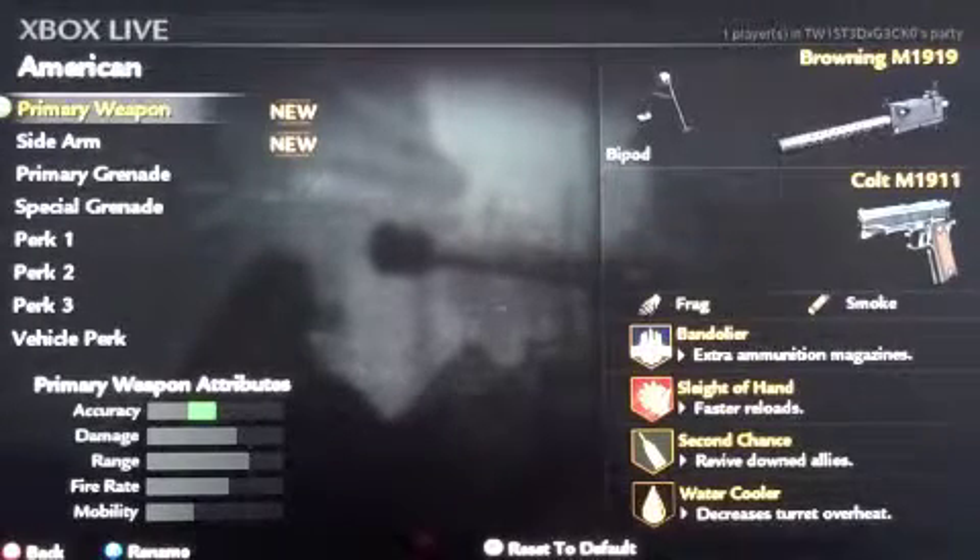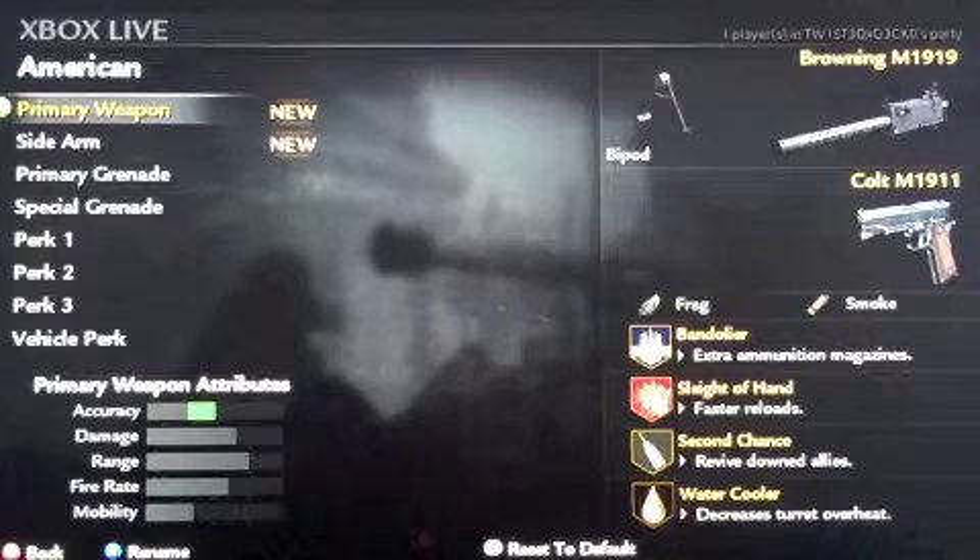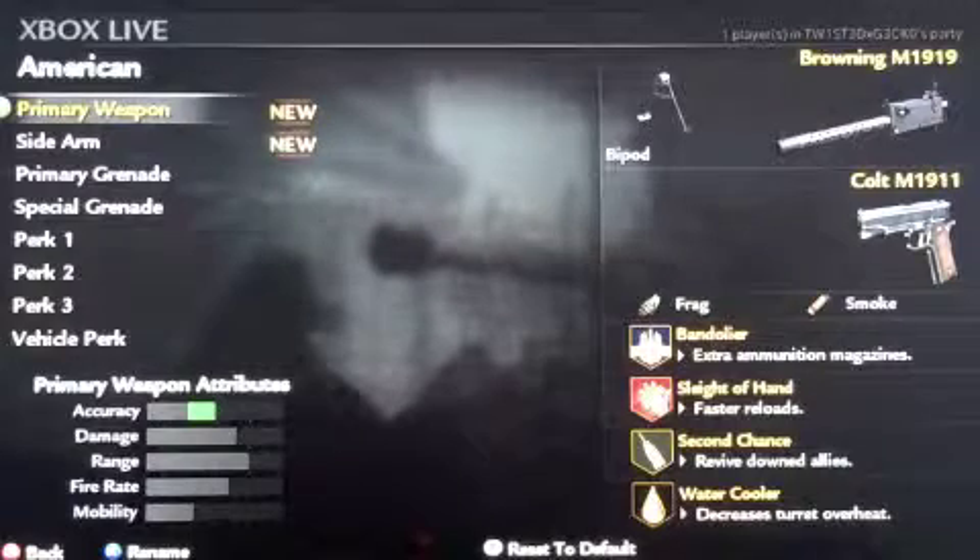Here we are at number 6 with the Browning M1919 from COD 5. The accuracy on this gun is pretty low, but bipod brings up the accuracy, so I would use it. The damage is pretty good on this weapon, it's medium to high, the range is high, the fire rate is medium to high, and the mobility is low because, once again, it is an LMG.